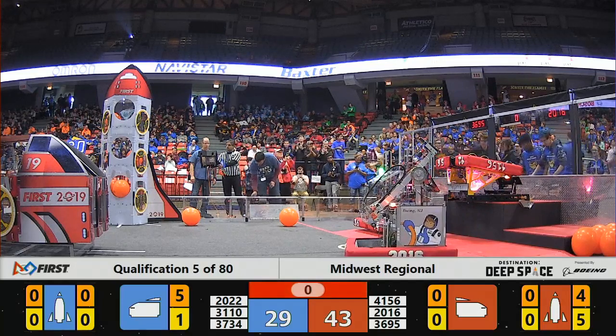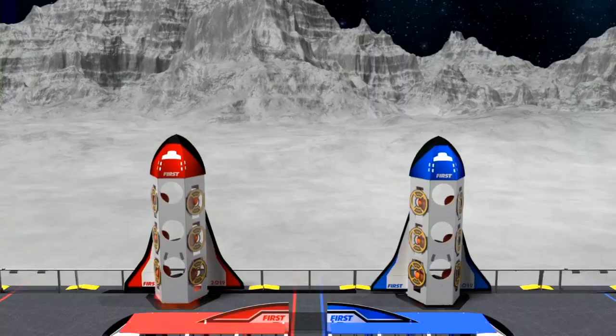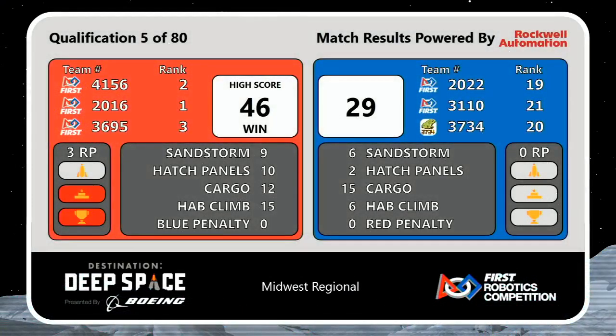That's 41-56 for the Red Alliance. That was awesome! Those are the final results in match five — the Red Alliance takes home the win. With a new event high score of 46 points, the Red Alliance is victorious over the Blue. During that match, the Red Alliance scored three ranking points, the first alliance able to do so today — they earn two ranking points from their win.